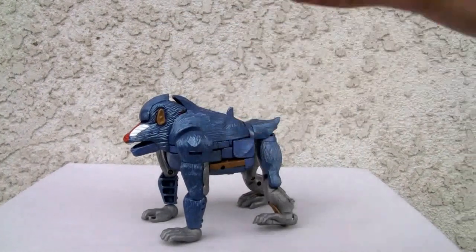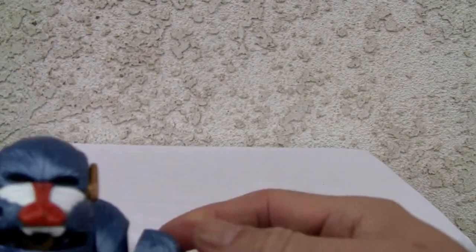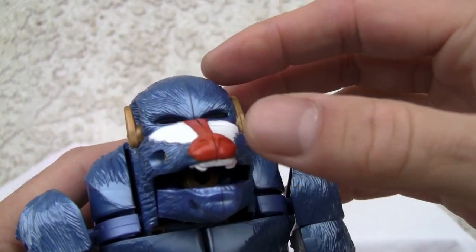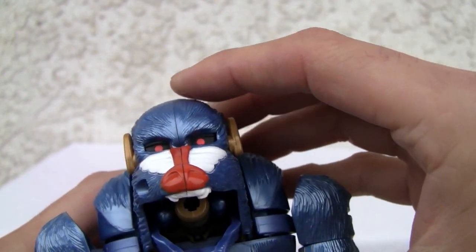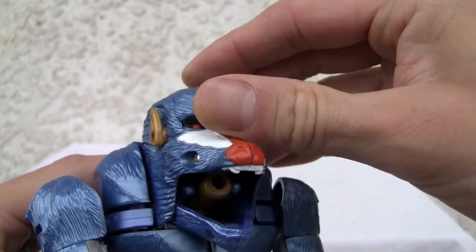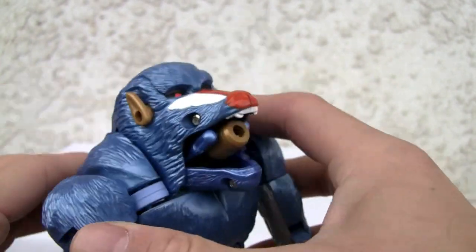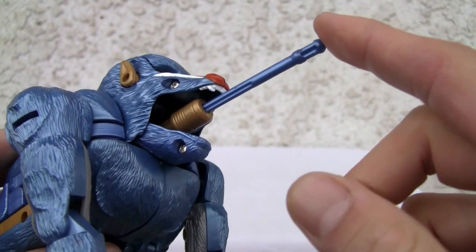Man, this is a huge box. This dude's big — he looks like a nice size Voyager. He's got these big spring-loaded gimmicks. It's colored well enough, and the Maximals had great molding. I just love when you open up his eyes and his mouth pops up. See this lever right here — click it forward, and he's got these little missiles.